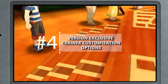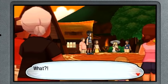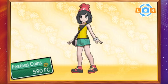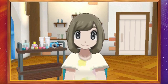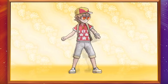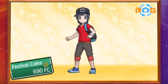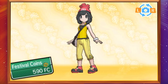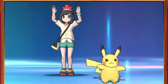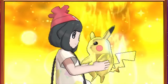Version exclusive trainer customization options: Pokemon Sun and Moon feature an expanded version of the trainer customization options that X and Y introduced, but they introduced some restrictions. Specifically, there are different articles of clothing and accessories that you can only get in either Pokemon Sun or Moon. Warmer colored shirts — such as red, orange, and yellow — as well as accessories in those colors, can only be found in Sun, while cooler colored shirts and accessories, such as blue or green, can only be found in Moon. You can always get a white shirt and have it dyed to whatever color you want in the Festival Plaza, or interact with users in your Festival Plaza to order clothing they are wearing directly from them.